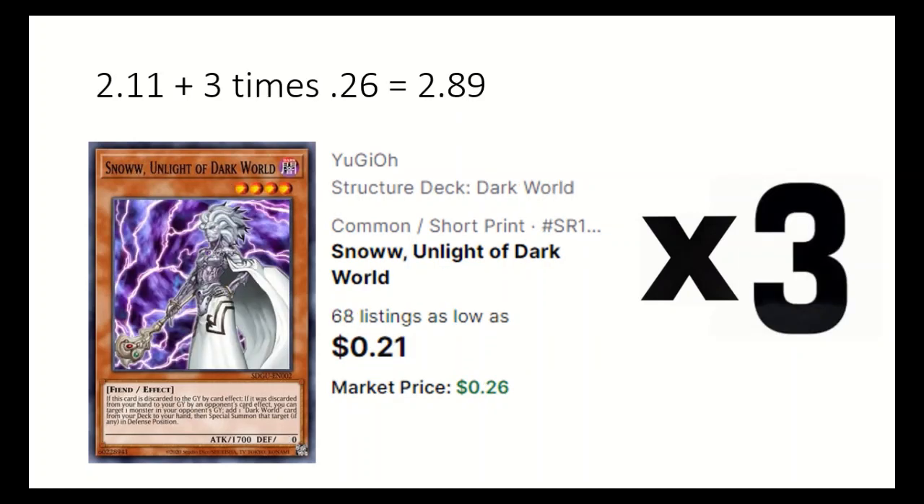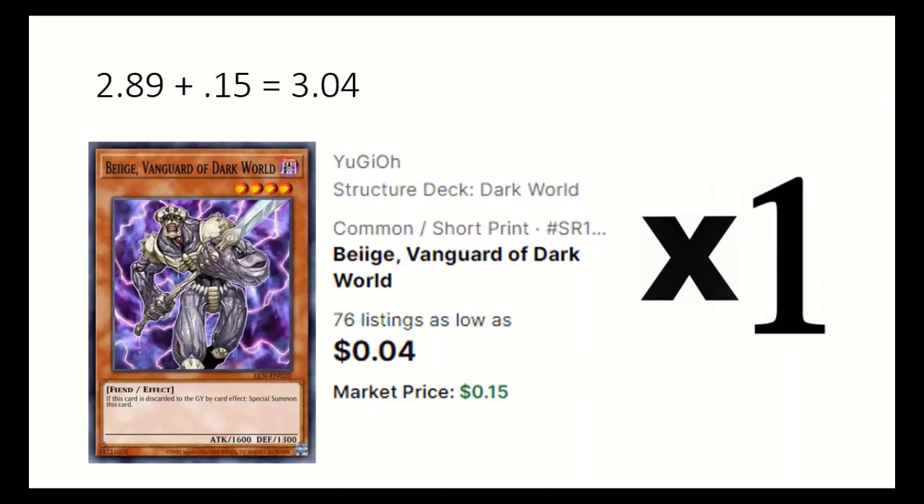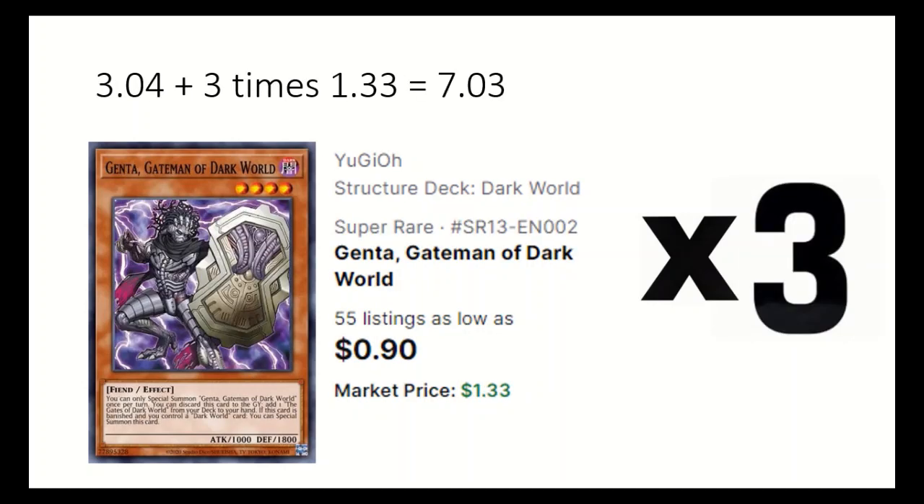3 Snow, Unlight of Dark World adds any Dark World card when discarded. 1 Beige, Vanguard of Dark World is special summoned if discarded. 3 Genta, Gateman of Dark World discards itself to get the field spell, and when banished, it can be special summoned.